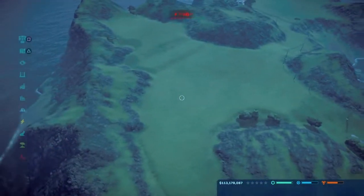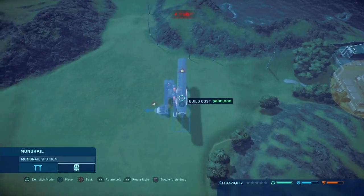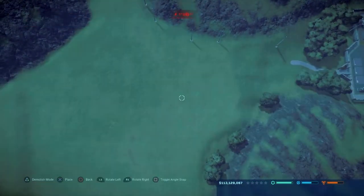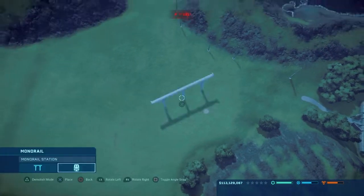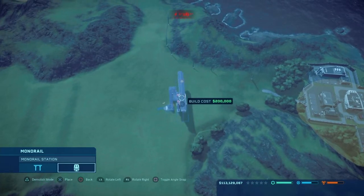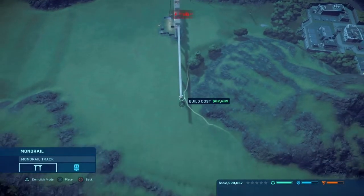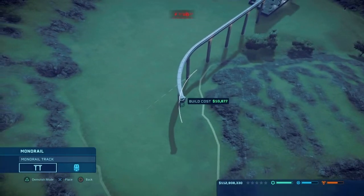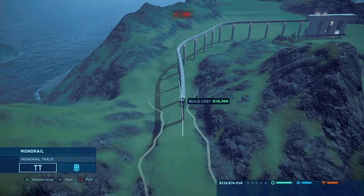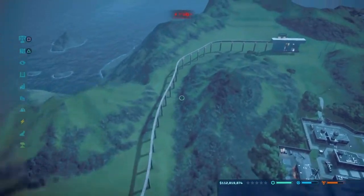We'll need one hotel here — well, not hotel, monorail. So we'll do one here and then can we go around here? Yeah, we can. I want to try and make it as nice as possible. I forgot how thin these monorail tracks are. I'm surprised there is even a need for monorails on here — you need more monorail on here than most of the islands, which is just crazy to me.